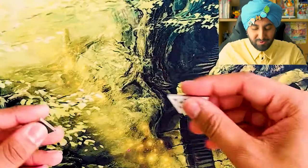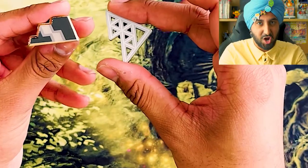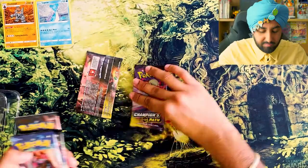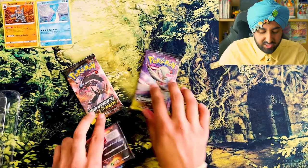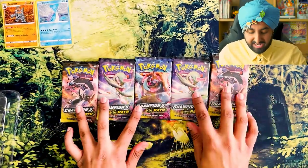Lapras doesn't say Lapras. Lapras goes... Yeah, that's Lapras. Here we got the gym badges — I'm gonna put them on my turban. We got all the badges on my turban. One, two, three, four, five, six, seven. Damn it! Just need one more. So these are all the packs that we have: Gardevoir, Obstagoon, Dreadnaw, another Gardevoir, and Obstagoon.